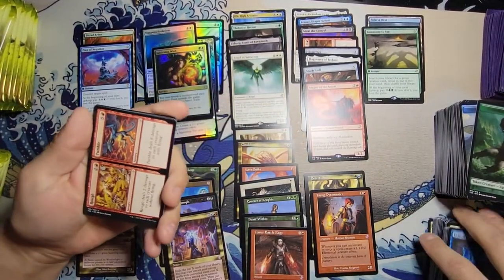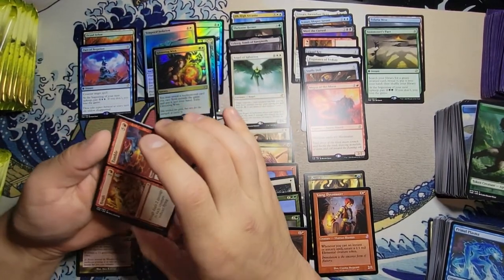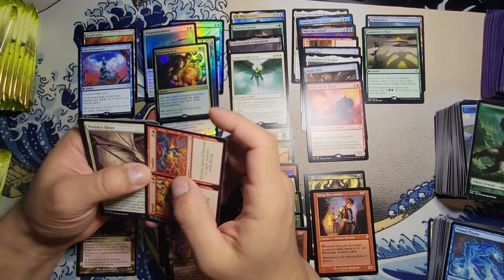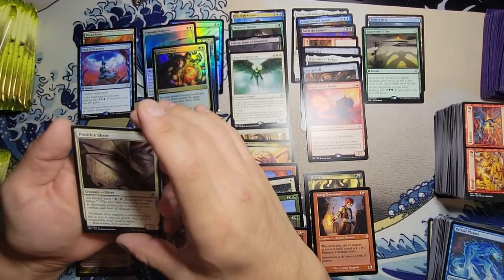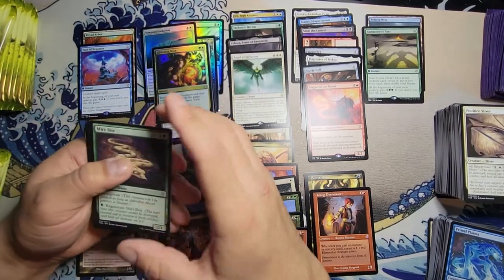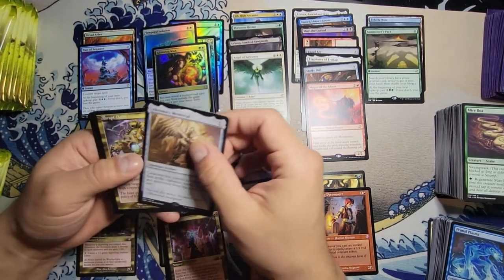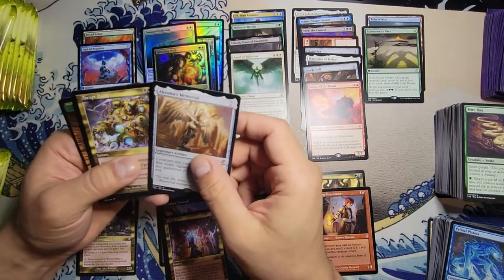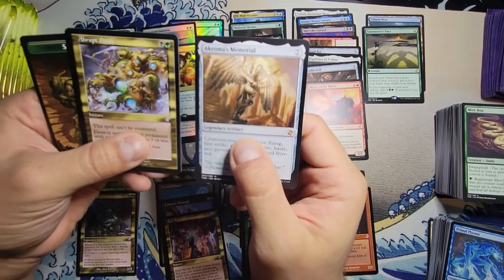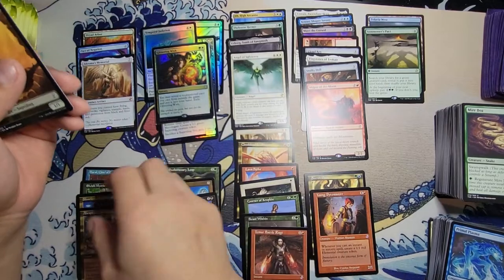We got a Rough // Tumble. The split cards always throw me off — they're just so small, like those mini decks they got out now. Pulfing Sliver, Mirrorweave, and an Akroma's Memorial — that's nice, there's our second mythic! With a time-shifted Abrupt Decay. That's a pretty good pack right there — mythic and rare, but I mean Abrupt Decay, come on. Everybody knows that's good.